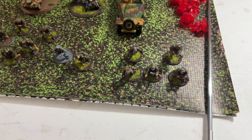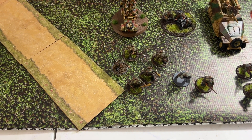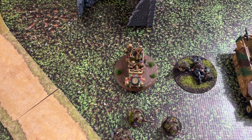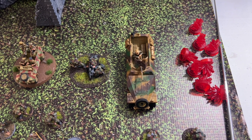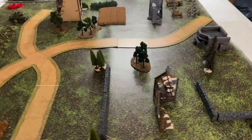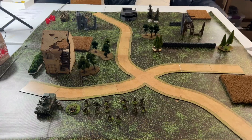For the Waffen SS we have a veteran Second Lieutenant with bodyguard, a veteran squad with StGs, a regular squad with rifles and an LMG, a regular Kubelwagen with transport, a veteran medium machine gun, and a regular SdKfz 251/10. That's what we're facing off with on the same board as last time, and we'll go ahead into turn one.